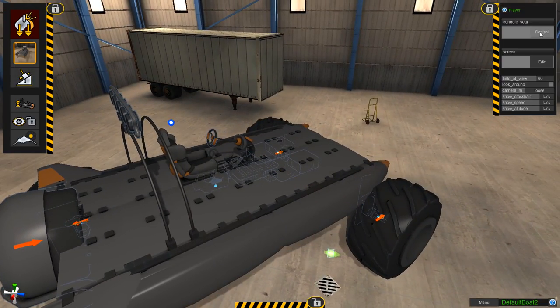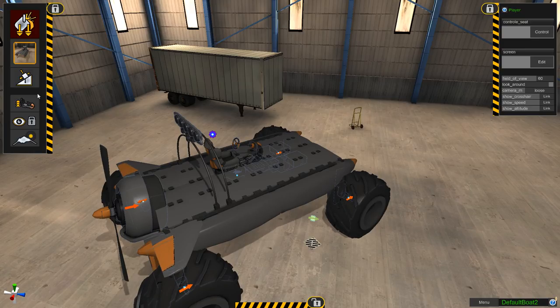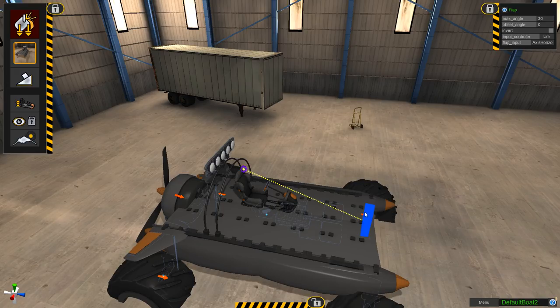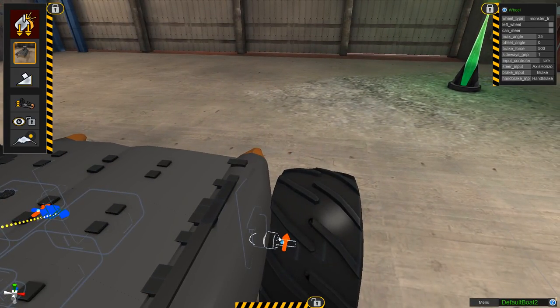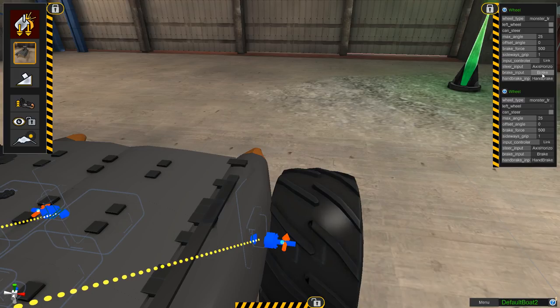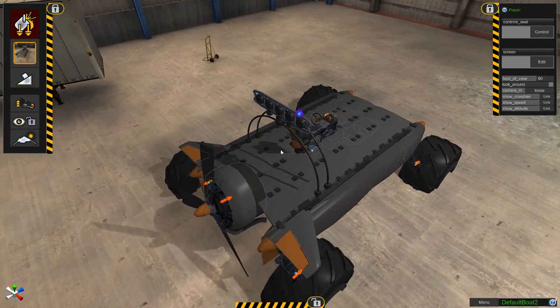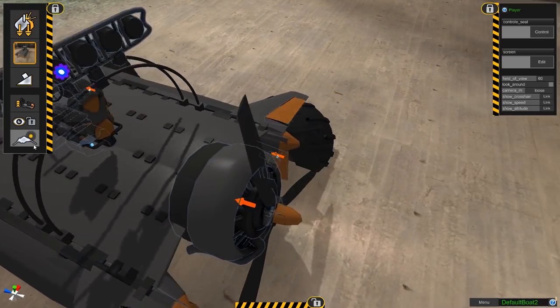Let's test the controls. I noticed that moving the steering moves all the water parts and land parts at the same time - I don't think I want that. I want them separate just in case there are issues doing both simultaneously. So I'll take the tire controls and put them on axis horizontal too, meaning instead of WASD controlling them, the arrow keys will. Now WASD controls the water rudders and such, and arrow keys does the steering for the wheels. That should work a lot better.